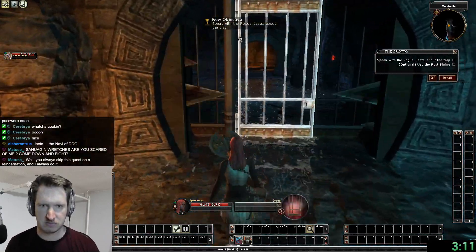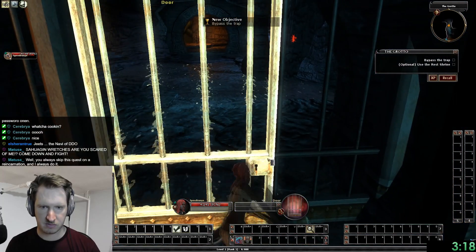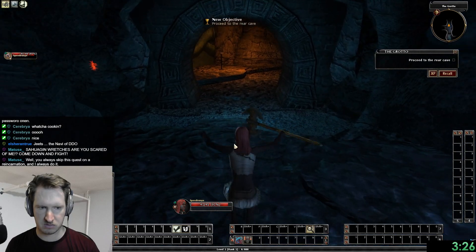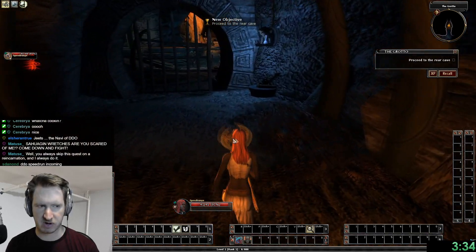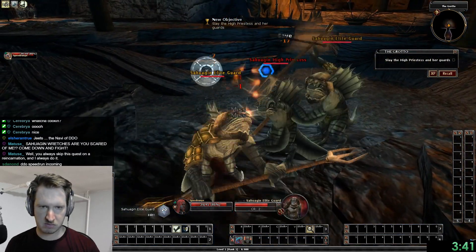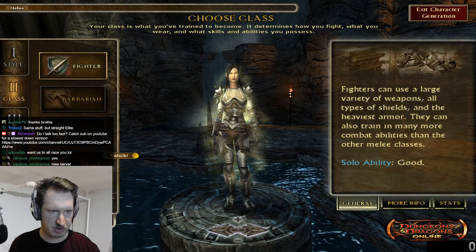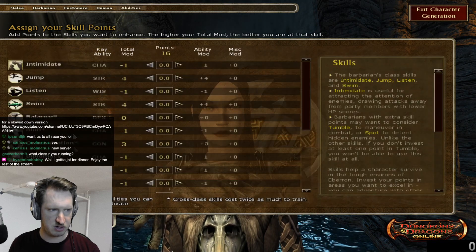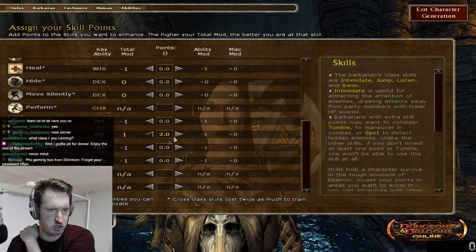Here is a guide on how to get every single quest pack and all the expansions unlocked in just a few hours. First, create a human barbarian on a server that you have never played before. When you earn favor doing quests, there is a first-time bonus on any servers you haven't played yet — for the first 50 points of favor on a new server, you actually get 100 DDO points. This means instead of earning 400 favor per expansion pack, you only have to get 50 on three different servers. Put all your points into strength and constitution, and whatever remaining points into dex. For skills, take jump and swim.